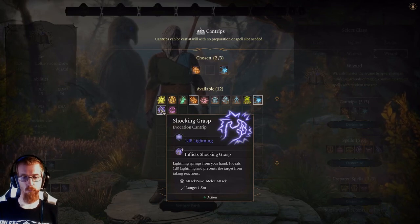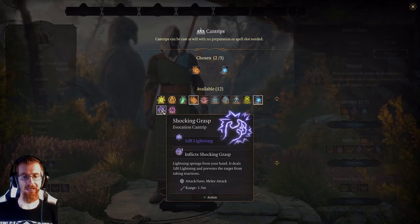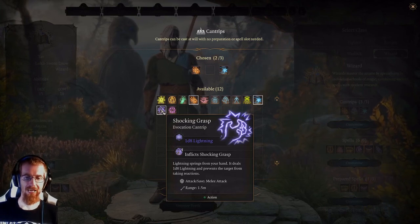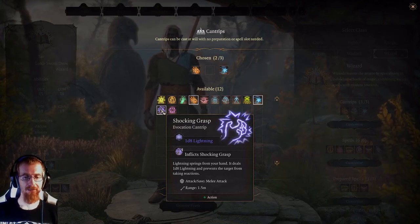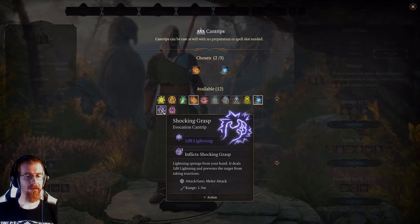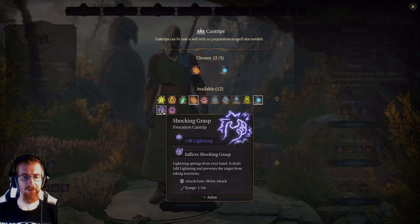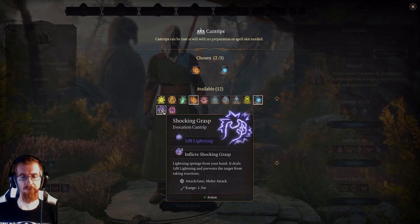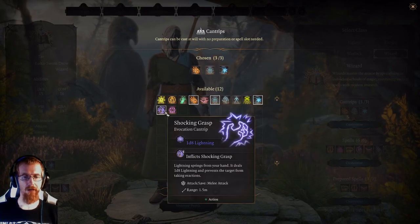Shocking Grasp deals 1d8 lightning damage, which is pretty decent for a cantrip. The big kicker is it prevents the target from taking reactions. In this game, when you move out of combat range, enemies can often use a reaction to swing at you and accidentally kill your wizard. With Shocking Grasp, you cast it on them, and if it hits you can just run away — they can't do anything about it. Keep in mind it has a range of only 1.5 meters, so they pretty much have to be in melee range. If you have extra cantrip slots beyond Ray of Frost, Fire Bolt, and Light, Shocking Grasp is a good choice.